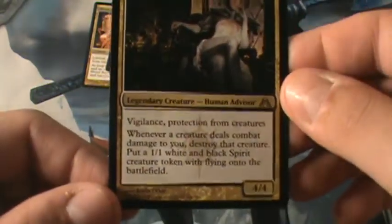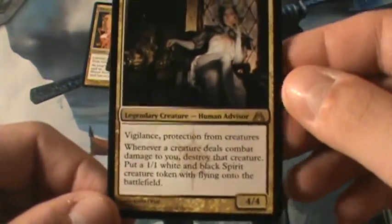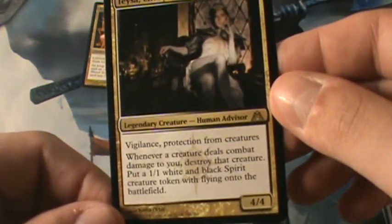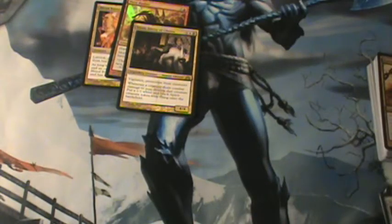We will be going over her deck in another pack opening. She's a 7-cost 4/4 with Vigilance, protection from creatures, and whenever a creature deals combat damage to you, destroy that creature and put a 1/1 white and black Spirit creature token with Flying onto the battlefield. So this is really good. Overall, this is more of an Orzhov-Rakdos pack opening. For beginners of red and black, I recommend you pick it up. If you're advanced in Magic, do not pick up intro packs — you're not going to get your money back unless you get a good card like Blood Baron. Talk to you guys next time — the next intro pack is coming soon!